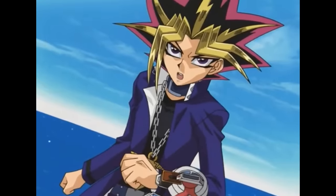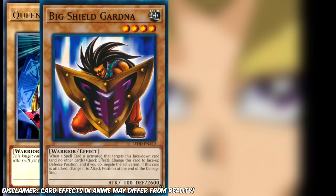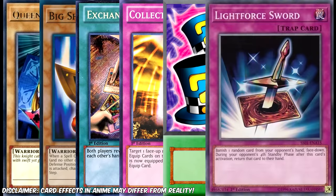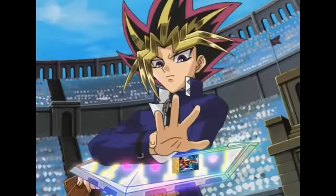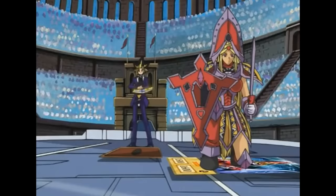The duel begins and Yu-Gi goes first. He draws and his opening hand consists of Queen's Knight, Big Shield Gardener, Exchange, Collected Power, Magical Hats, and Light Force Sword. Yu-Gi starts by summoning his Queen's Knight into defense and sets his Light Force Sword face down and ends his turn. Why didn't he set his 2600 defense Big Shield Gardener face down? I have no idea.